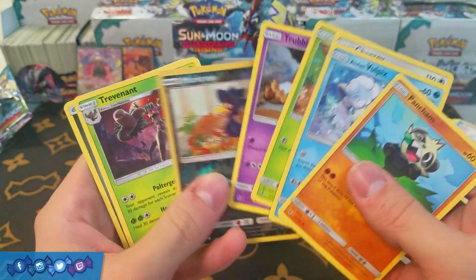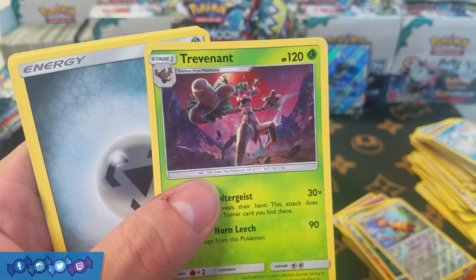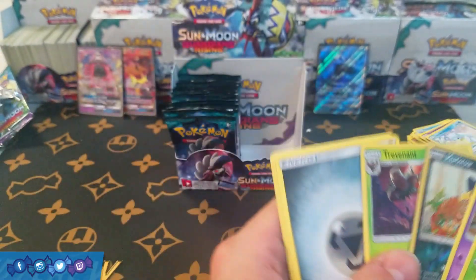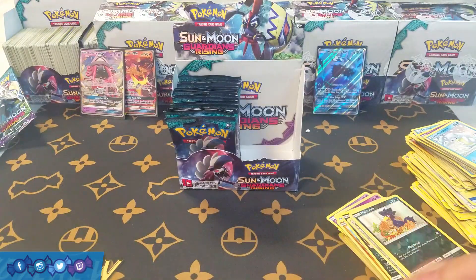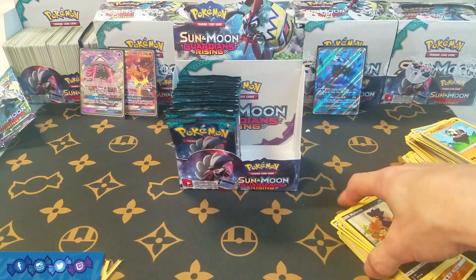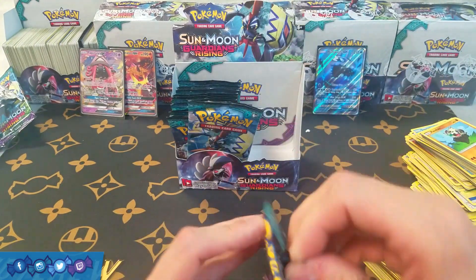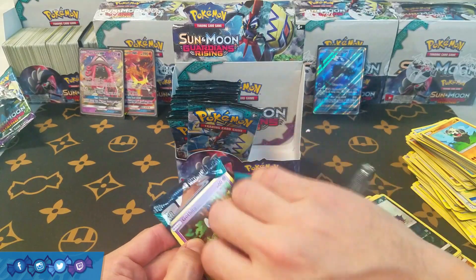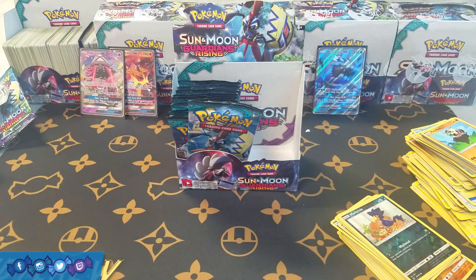We have a Murkrow and a Trevenant — definitely a very playable card — and an Enhanced Hammer, which is also pretty good. Trevenant is one of my favorite Pokémon from XY and a pretty decent card. We did a deck profile on that guy in a battle video, so I might put a link to that for you to go watch too.